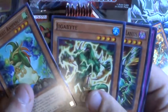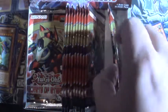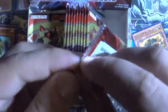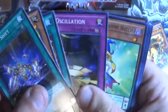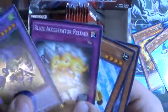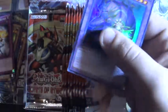Ritual Beast Jigabyte — I think that was actually seeing some play for a little while. And Performapal something like that. Pendulum Shift. And then for our first holo, this is an El Shadoll. Blast of Saurair is in here too, and then Infernoidon. We'll go ahead and set the El Shadoll aside as a holo.